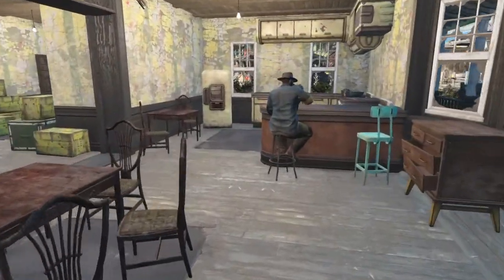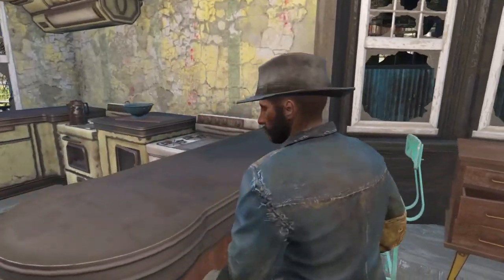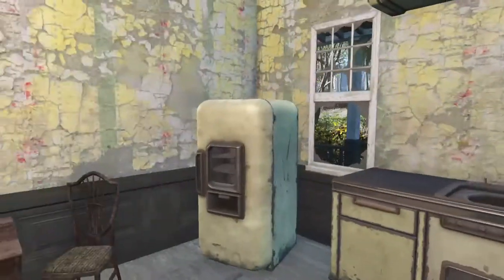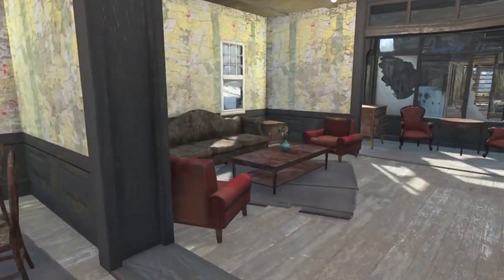Let's go in the back door. Kept this as the kitchen area here — got a working grill and stove, different bits and pieces, got the fridge behind me, and then we've got a little living area out here.